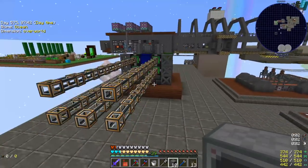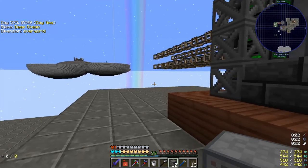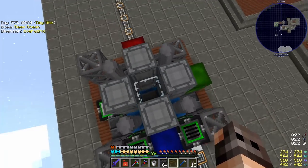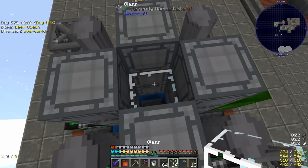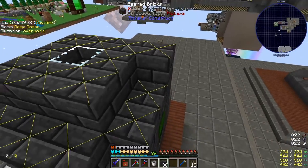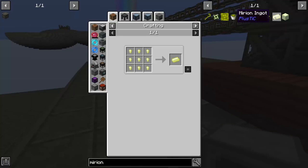Enough fooling around — let's get back to the main task at hand: producing mirion blocks to make the mirion singularity so we can make the wand of animation. This is the alloy transformer from Modular Machinery. It was a very complicated machine — I thought the inside was going to be hollow but you need rotor shafts. Let me complete the building. This is the structure — are you formed? Missing structure? Okay, it's not very complicated, I just need to fill in these spots.